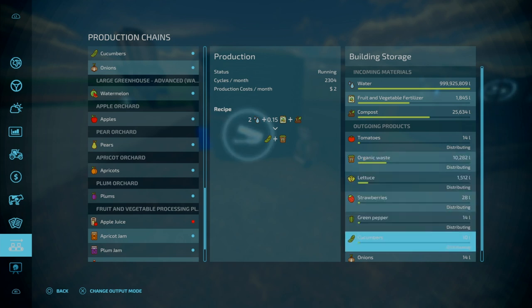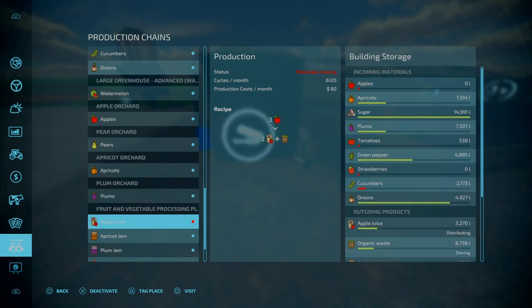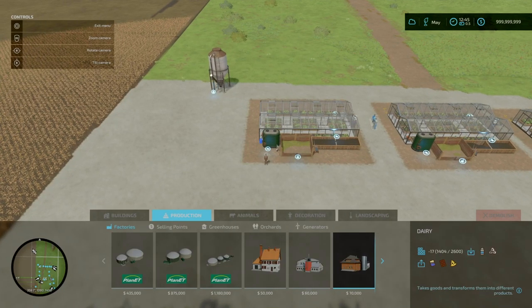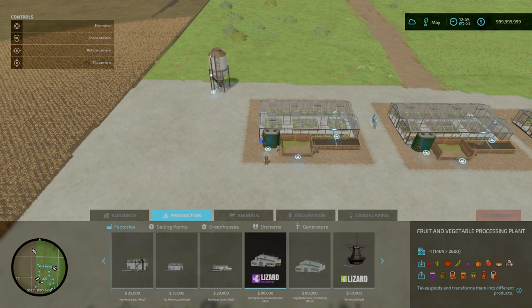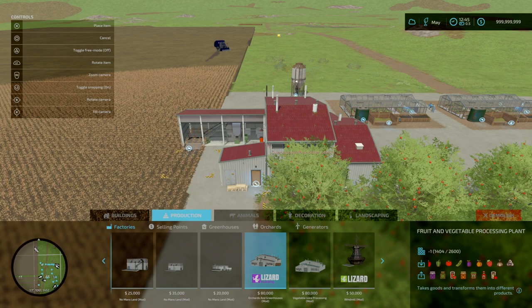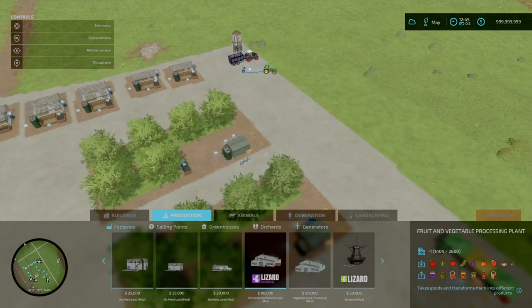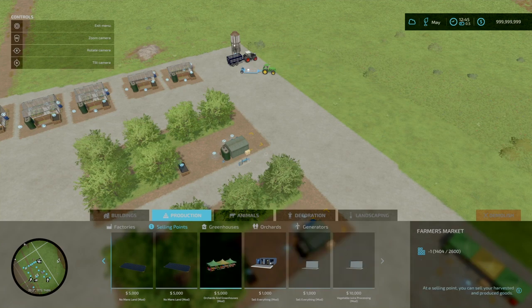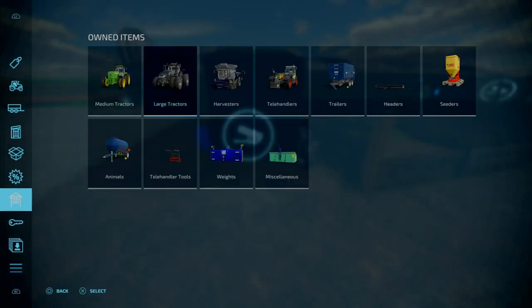You can take these as-is or process them in the fruit and vegetable processing plant, found under build mode, under factories, towards the end. Slot count is 16 slots, goes down to 1. It does require sugar for most things like the jams. Once you get it all processed, you can sell them at the farmers market — that's the customer sell point, 5 slots, goes down to 1.